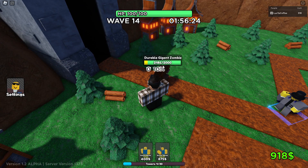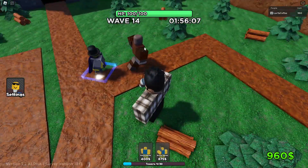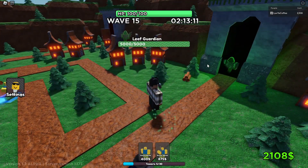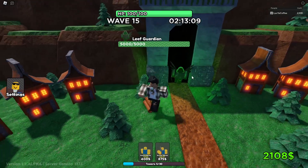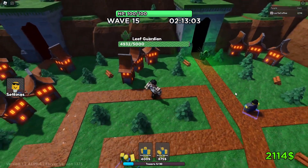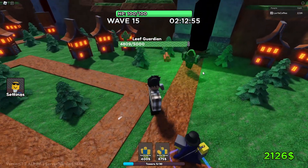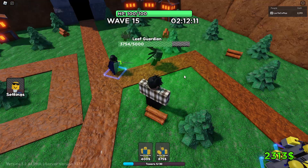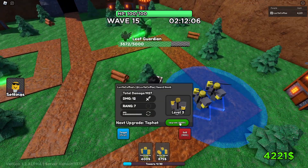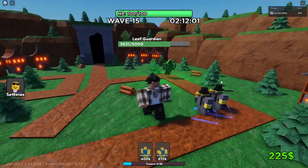This durable zombie has way too much HP. The leaf guardian — is this the final boss at wave 15? He looks a little better than the other guys, still ugly but fine. We need 3k and 5k for upgrades. The boss is stunning my towers, which is very rude. We upgraded both sword dudes — they both have top hats now.